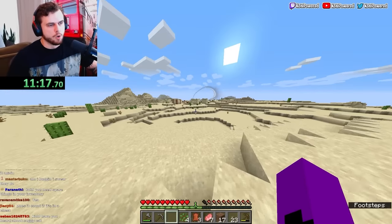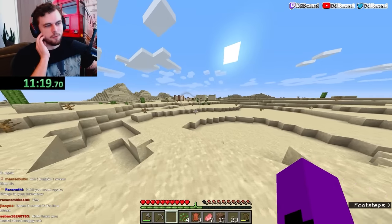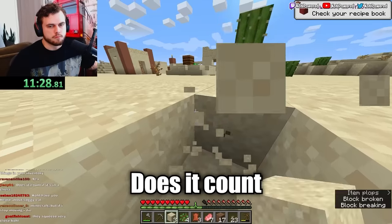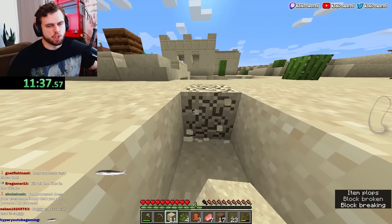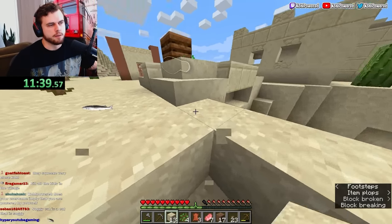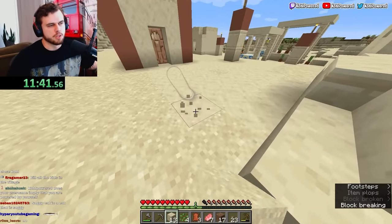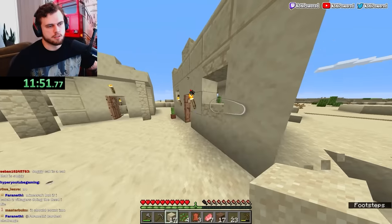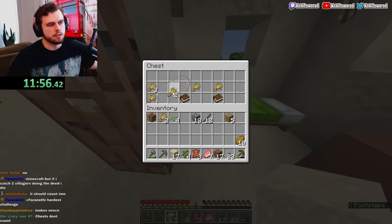Lava, pog champ. Wait, I didn't get the iron — I forgot. This is what we were going to do before we lost all that stuff. Does it count if it's in a chest? It shouldn't count if it's a chest, because it's only items in my inventory — I can't lose an item if it's not in my inventory. So I think looking in chests is fine. Do these have chests? They do.